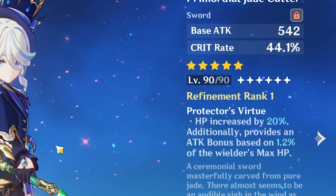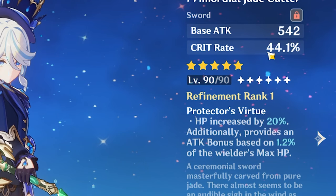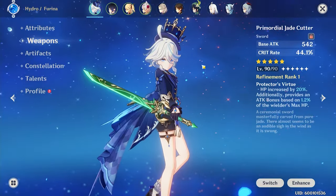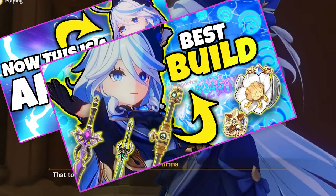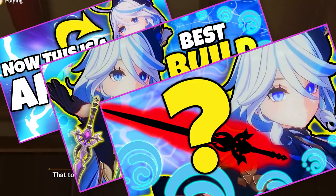If you have access to it, the Jade Cutter is a fantastic five-star option, as it gives HP percent and 44.1% crit rate as its main stat — it's basically just a good stat stick. And of course, her signature weapon, the Splendor of Tranquil Waters, will be her best-in-slot weapon, assuming you can meet the ER requirements for your team. If you're looking for a significant breakdown of some of her best weapons, go check out the weapon tier list video made prior to this one.